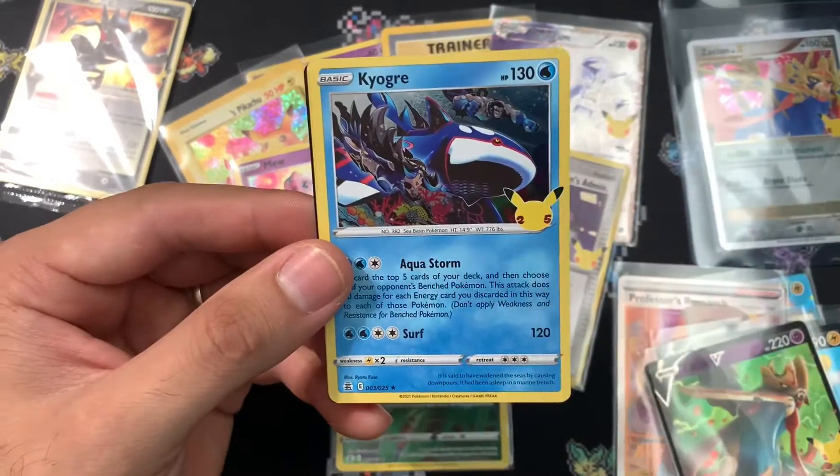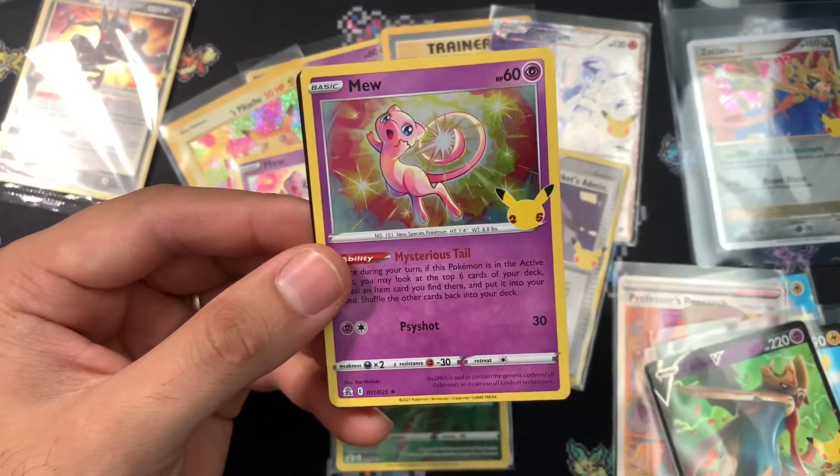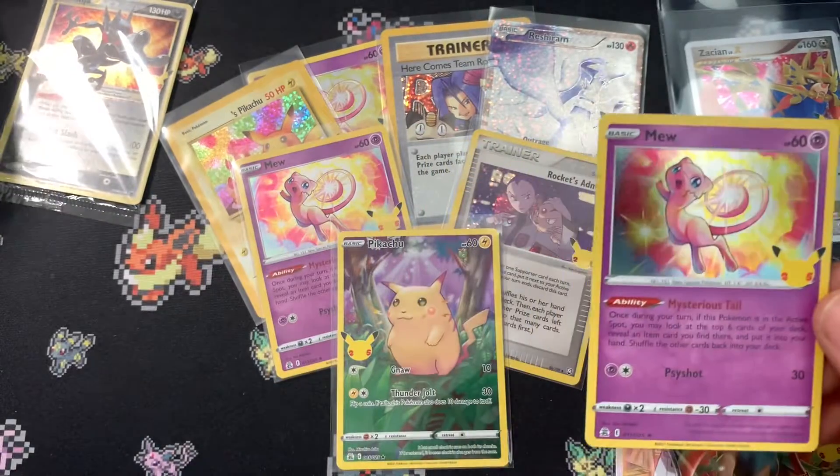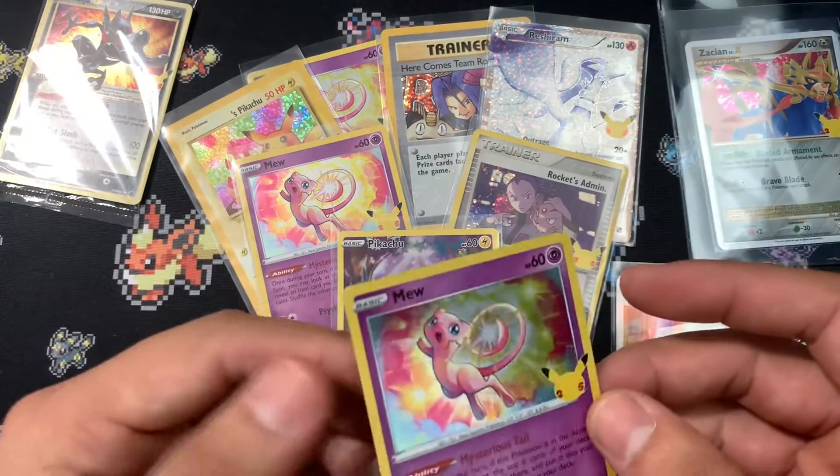Xerneas, Yveltal, Kyogre — and that's it for the classic collections. But we do get another Mew, so it's not too bad. That's very light pulls for an ETB and a pin box.